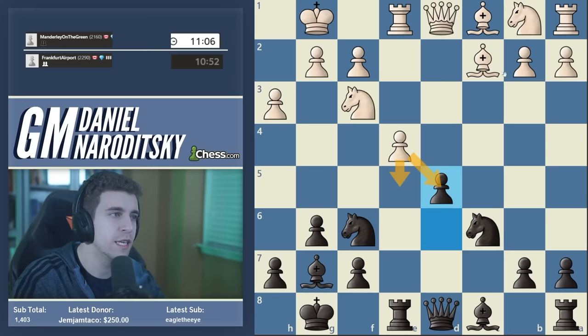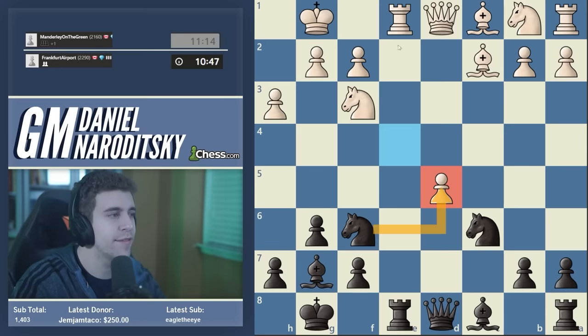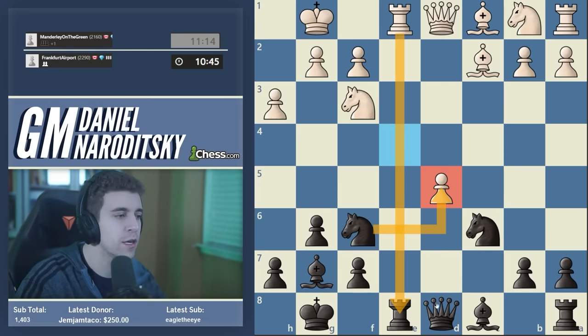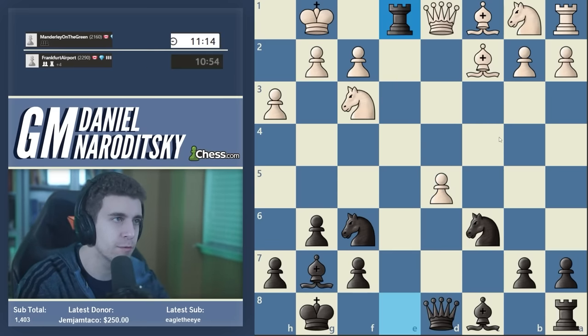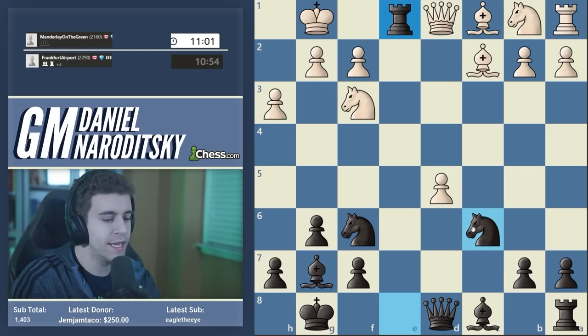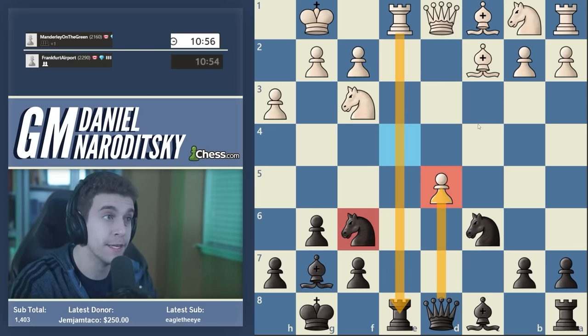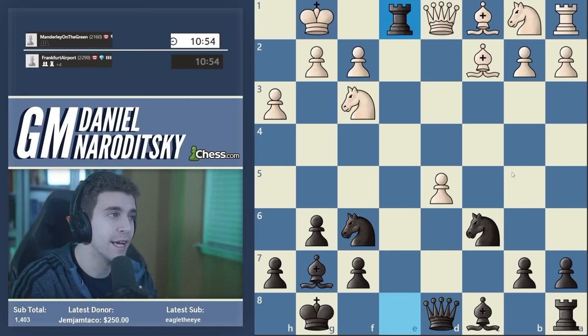White has a pretty vast choice here: ed, e5, Nc3, Bg5, takes on e5. Very important: do not fall asleep and play Nxd5 — that loses a piece after Rxe8 check because the queen is overloaded. First we have to take on e1. Depending on the way white recaptures, we will take on d5 either with the queen or the knight. Also Qxd5 essentially drops the queen to Rxe8 check again — the knight is overloaded. So definitely takes first, and let's wait for white to choose a recapture.